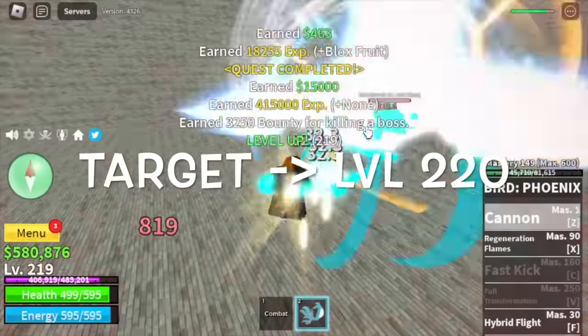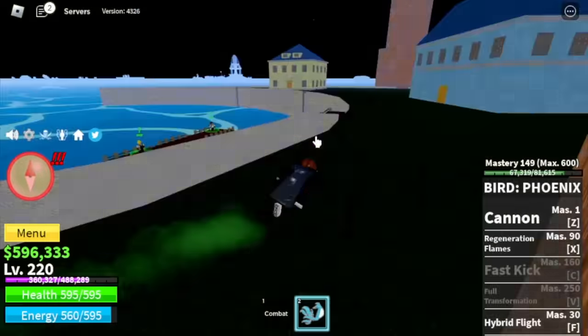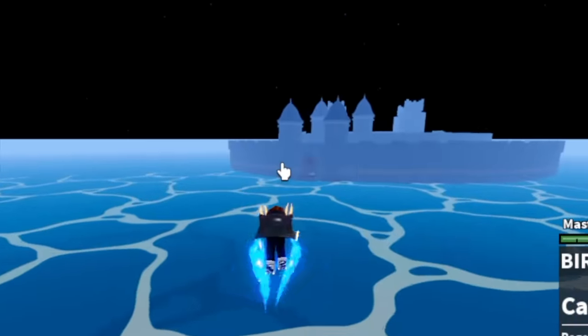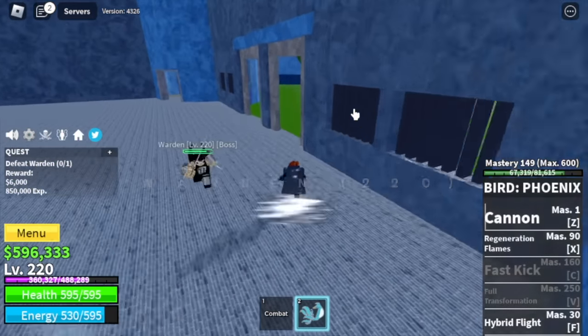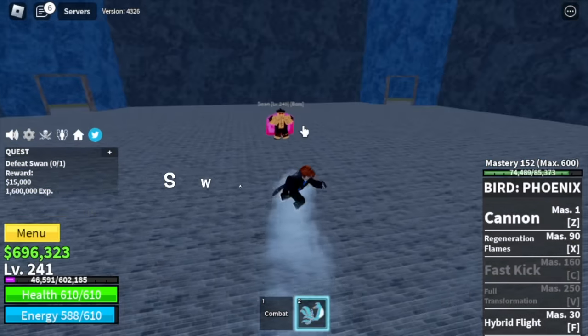Back to grinding. Our target here is level 220. And before we move on to our next island — stat check: 80 melee defense, blocks roots 500. Next up is the prison. Here, we have three bosses: the warden at level 220, the chief warden at level 230, and the swan at level 240.